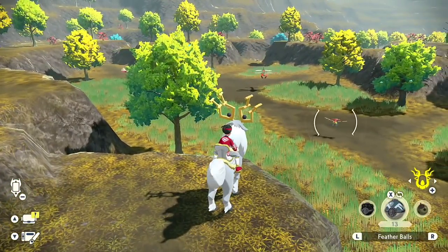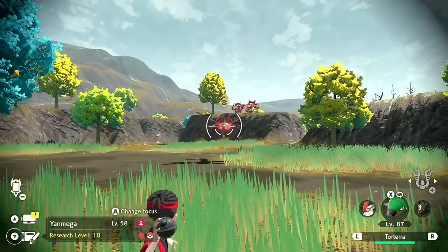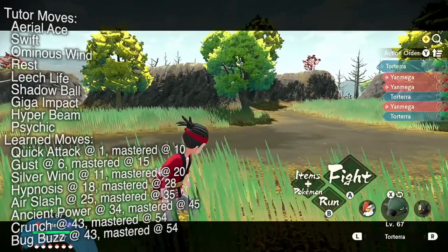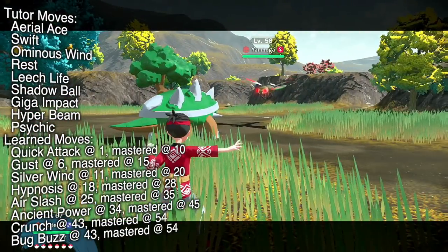Alpha Yanmega is quad weak to Rock. Also, for being a very fast dragonfly, it's somehow not attentive of its surroundings at all. It's also helpful that the Yanmas are fairly chill — they ain't gonna snitch.